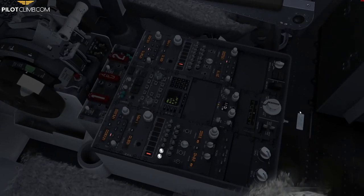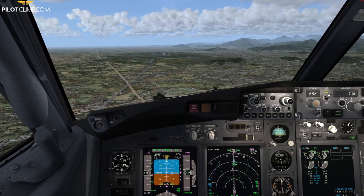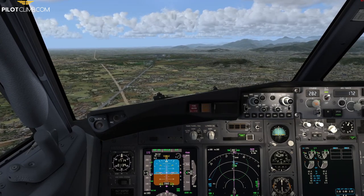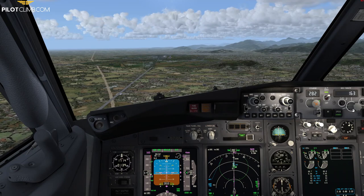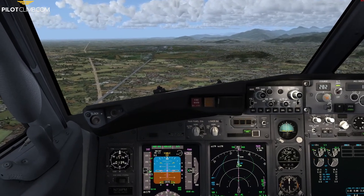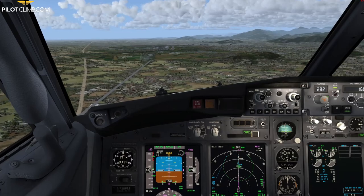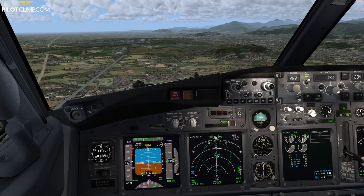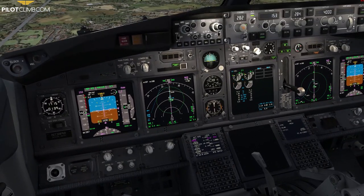Unicom, Papa Lima Charlie 001, establishing final. I arm the speedbrake and arm the autobrake. Now gear down and Flap 15, reducing speed to Flap 15 speed. Landing checklist: arm — check green lights, landing gear down three greens, flaps — we go to Flap 30. Confirming 30 is set and indicated.